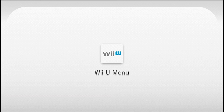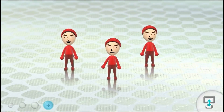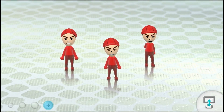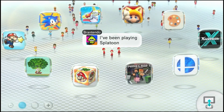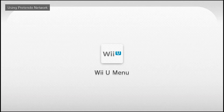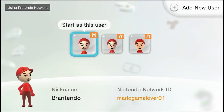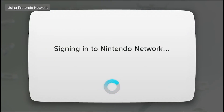It's not really like an app — it installs to your console and runs in the background. Now what you're going to want to do is restart your Wii U. When you turn it on again, it should say in the top left corner that it's using Pretendo Network. If it says that, that's a good sign and you're doing everything as it should be.